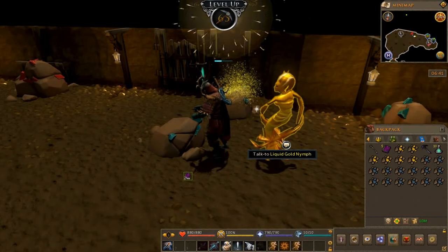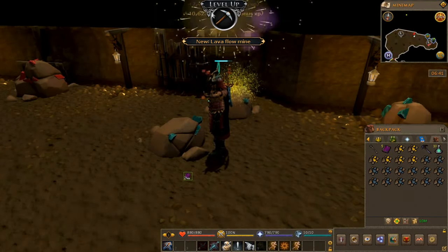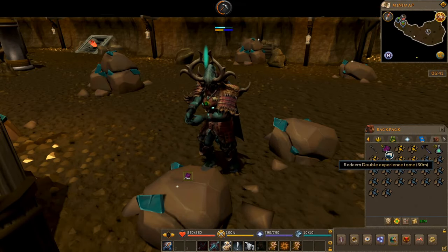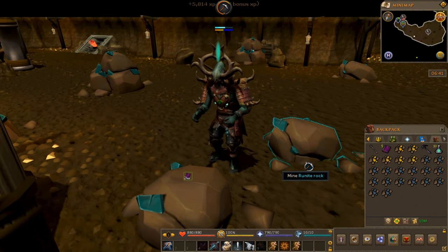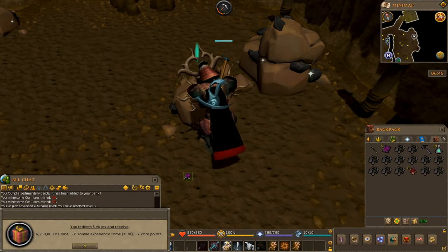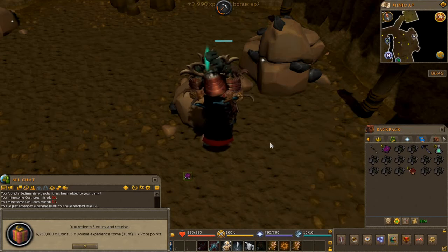This person keeps spawning every so often giving me free XP, I'll take it. We're gonna vote real quick, get the vote book, some more double experience tomes, and have fun. We voted, we got 6.25 mil, 5 double XP tomes, and 5 vote points per usual.